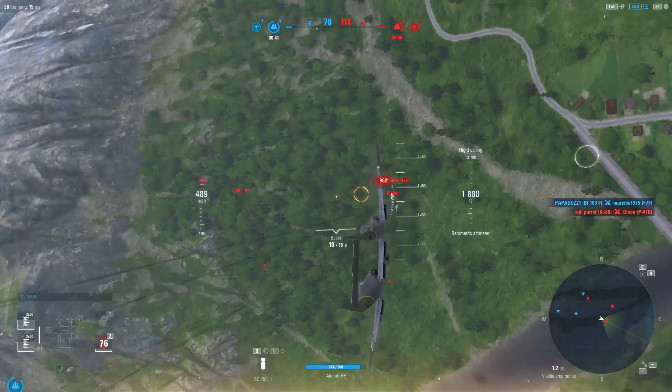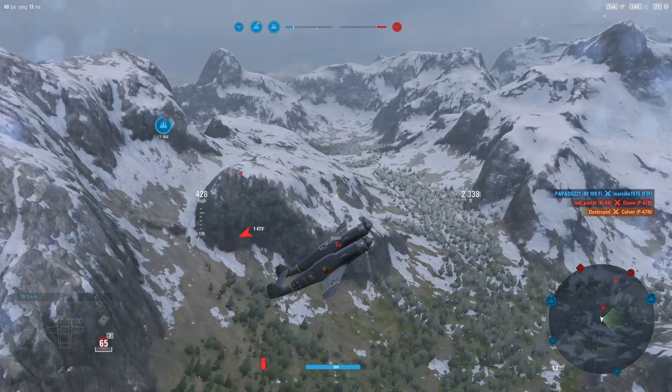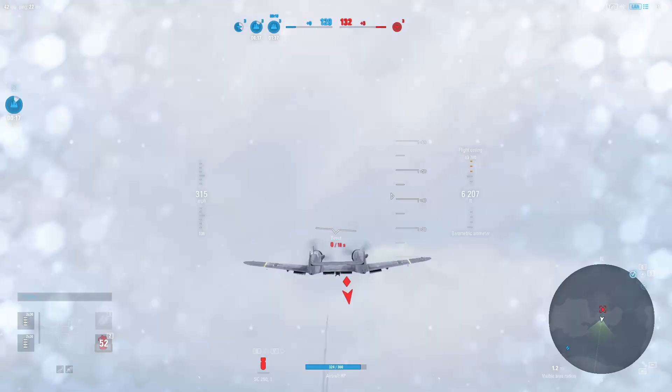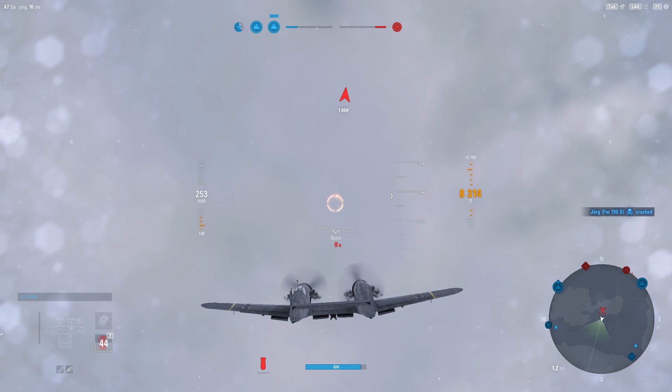There we go. What is behind me? BF 109 G. These are going to be the bane of your existence as a heavy fighter — having a light fighter on your six like this is not fun. We're kind of taken out of the fight for a minute here. There isn't much I can do except maybe try and out-climb him. We're getting a little bit on him.